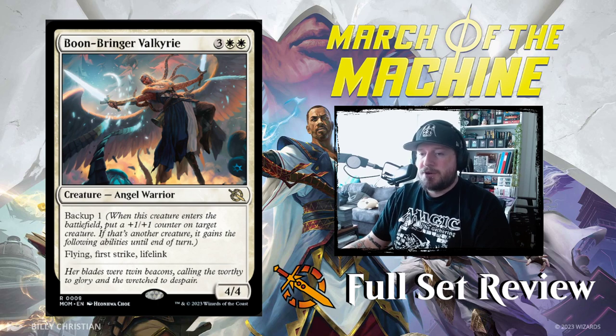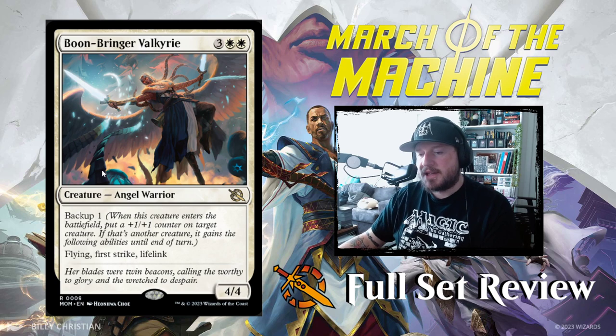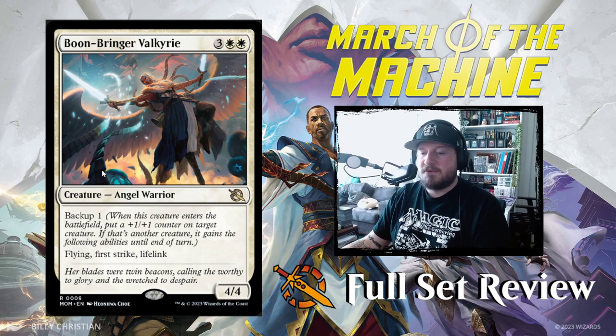Next up we've got Boone Bringer Valkyrie — 3-white-white for a 4/4 Angel Warrior with Backup 1. Its abilities are Flying, First Strike, and Lifelink. You can play this pre-combat and give all those abilities plus a +1/+1 counter to something else. That's pretty good.